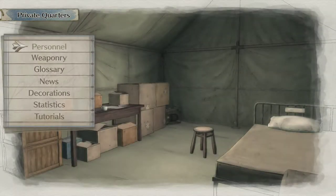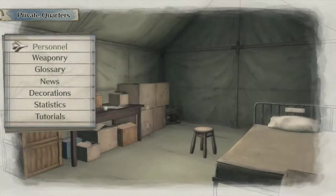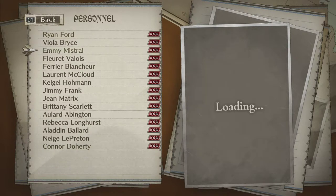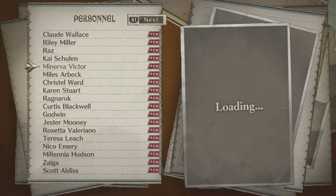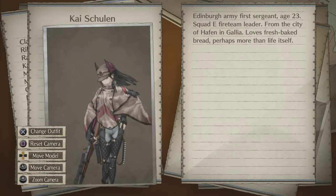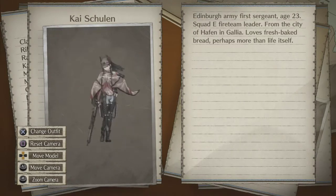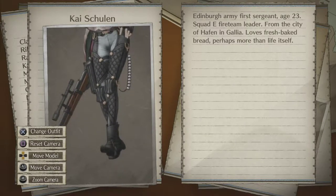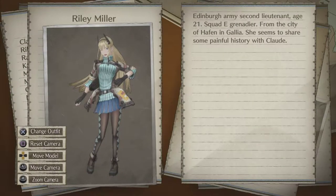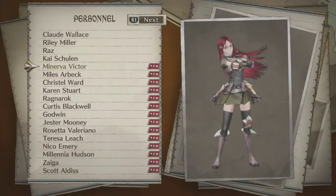Private quarters is basically your glossary — you can see all the personnel you've unlocked, view their 3D models, change outfits if available, and move the camera around. Here's Kai — beautiful woman. You also get a description including age, which is really interesting. They're all around early 20s for the most part.